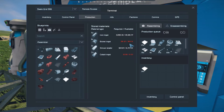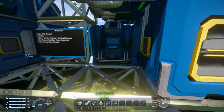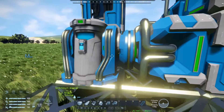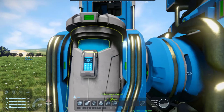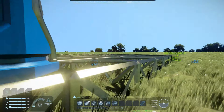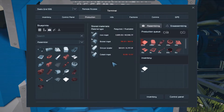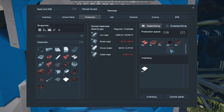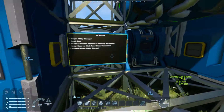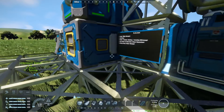We almost have the nickel - 365. Let's just process a little more. So that'll turn off. Let's recharge everything. About 30 more nickel - oh yeah, we have way more than enough now, so let's turn that off.